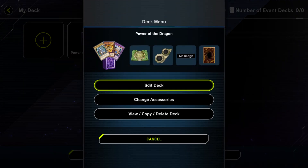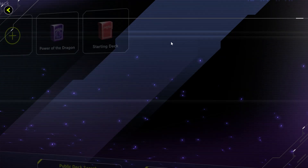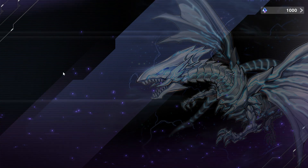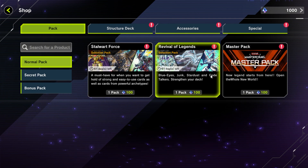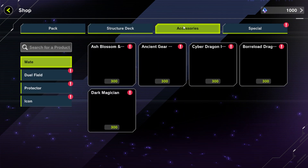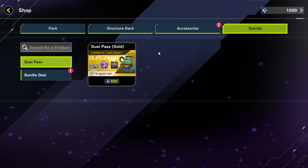Discard changes and return - Power the Dragon, let's see this deck. I guess I just gotta grind out this game and get a bunch of money. I could pay for this but I don't think I'm gonna do that yet. Let's see how much these things are. You can add packs to the shop, we can buy structure decks - Revival of Legends, secret pack, bonus structure deck. How much is this pass? Six?